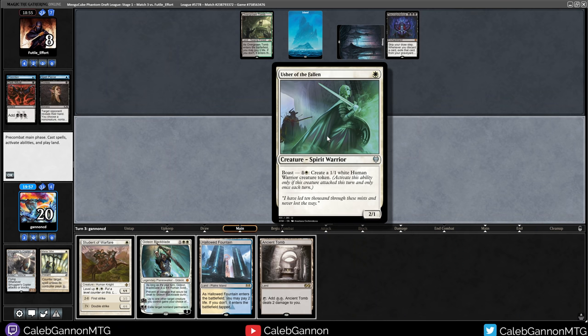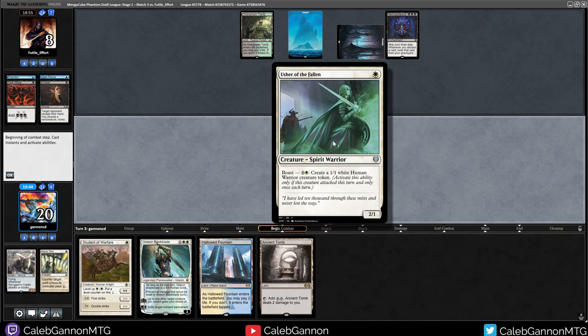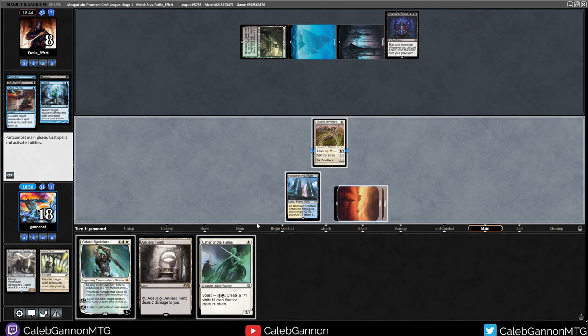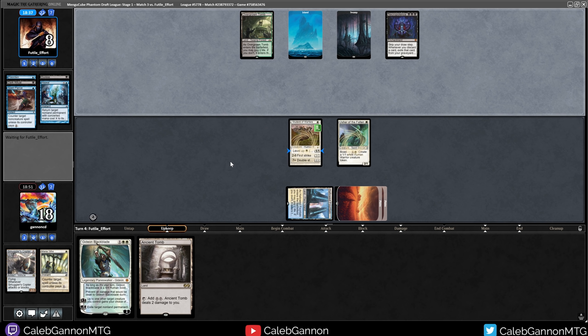Ancient Tomb actually helps - I can't play Gideon and Boast because that costs five. Let's attack first and see what happens. I can do this at any time. Would I rather Boast or play Student? I think I'd rather play Student. I can go Hallowed Fountain untapped, Student of Warfare, Usher of the Fallen - play around Daze with this sequencing. We have five power - not quite lethal for our opponent next turn. We're pretty weak to Toxic Deluge. I could have just jammed Gideon there, which honestly maybe would have made more sense.